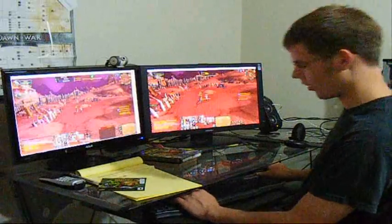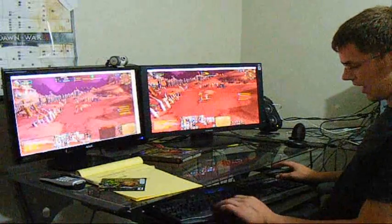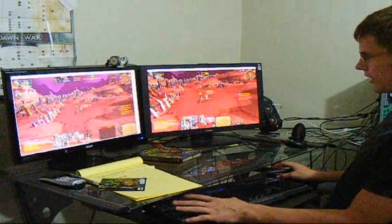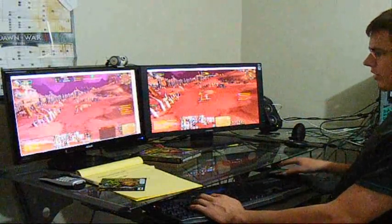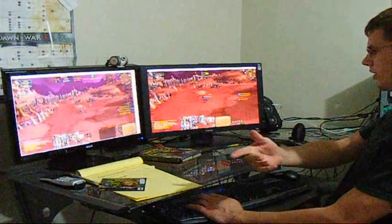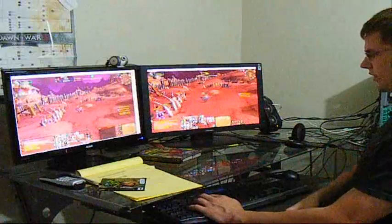I don't know how well you can probably see this. But what I'm going to do — I have this set up on my alt key. So if I hold down my alt key like I'm doing right now and I press strafe right, both my characters are strafing right. And now I can go strafe left — both of them are strafing left.